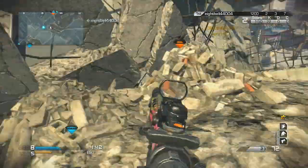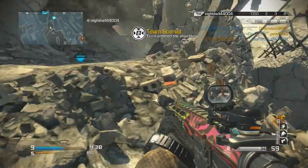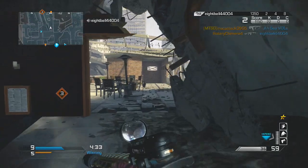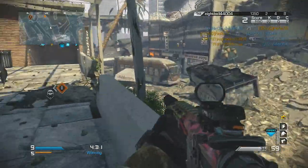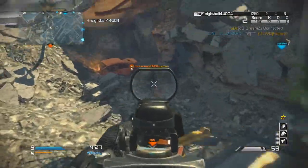Sleight of Hand is always nice to reload quickly, especially when you don't have that many bullets. For my Specialist bonus I have Agility, Blind Eye, Dead Silence, and Hardline. All of those help you stay off the radar, move around faster, and get that killstreak sooner.